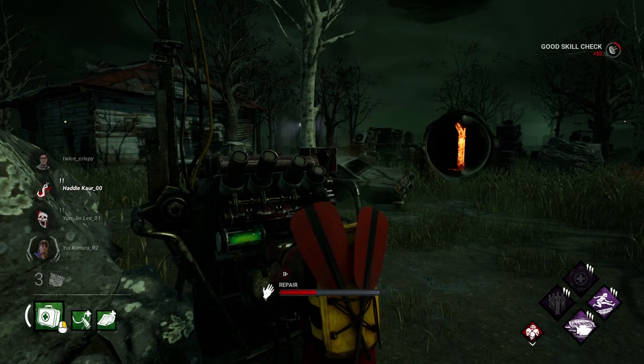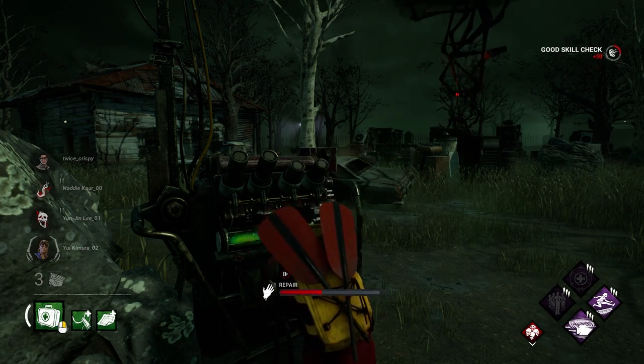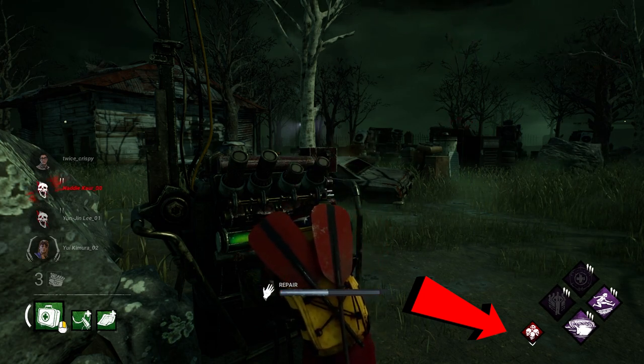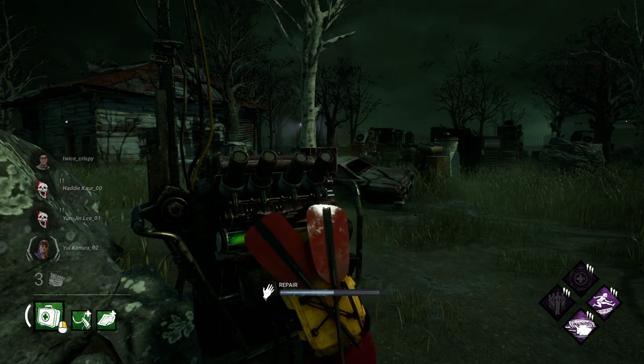Tip 29: you lose stacks of Thanatophobia every time a survivor dies. This isn't a real upfront mechanic of the perk, but you might notice that as more people die in the game, gens might actually start popping faster. It's just something you should be aware of.